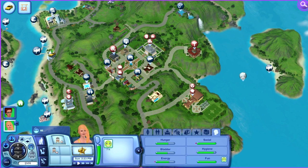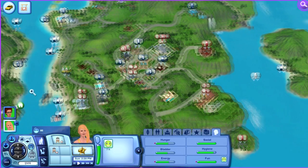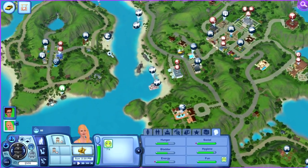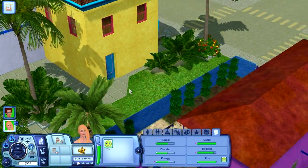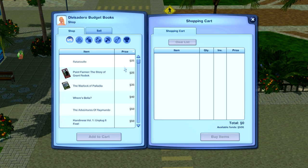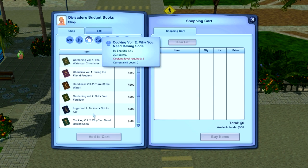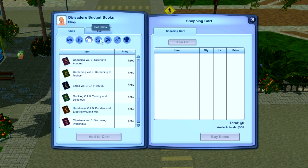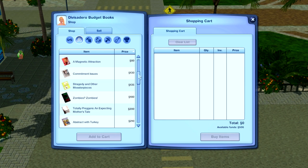Wait a second — how did she get here? I think I took the only type of transportation we had. Bookstore — whoa, looks awesome! I did not even look closely at the city. Skills: guarding, charisma, happiness, logic, cooking — that's not a skill. Fishing books, recipes, general... maybe zombies? Zombies abstract with turkey.